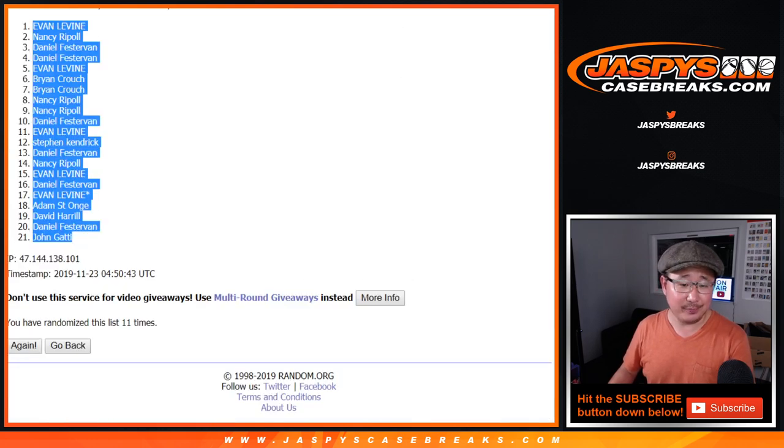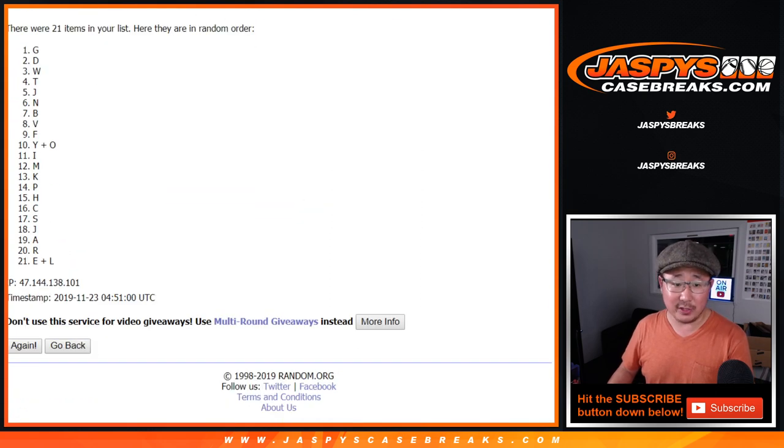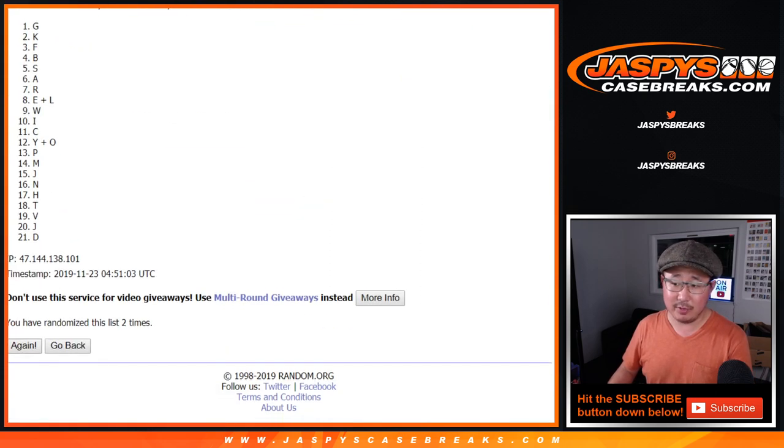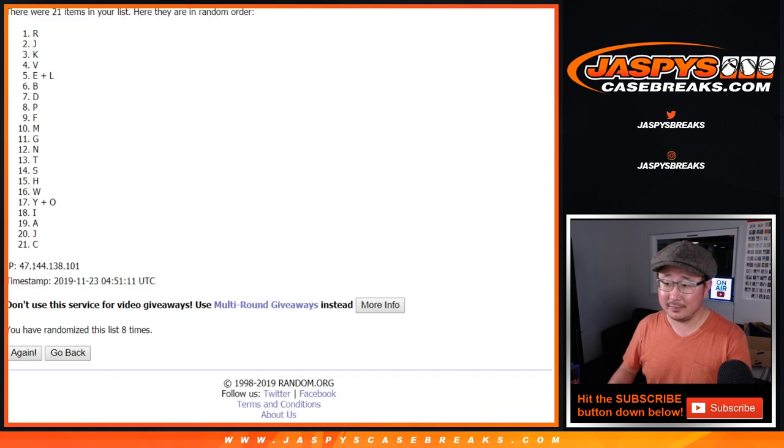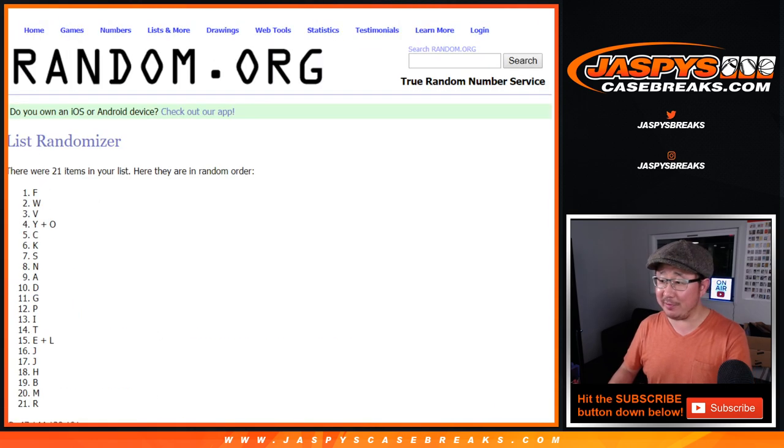I guess 11 is better than 12, Adam. After 11 times for the letters — remember, first letters of their first name — one, two... and what we do, our specialty, is we have curated an art collection. Not wasting my voice on counting. 10, and 11, the final time. After 11, we've got F down to R.